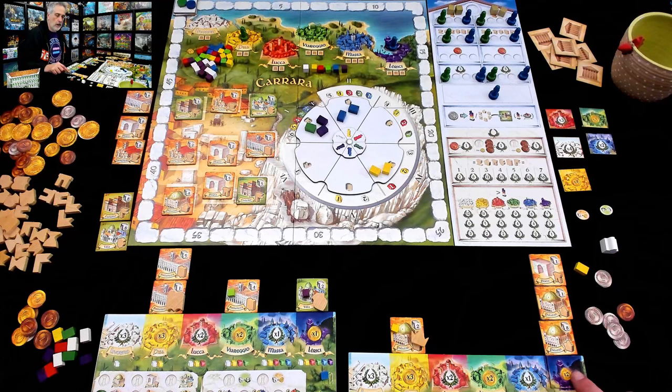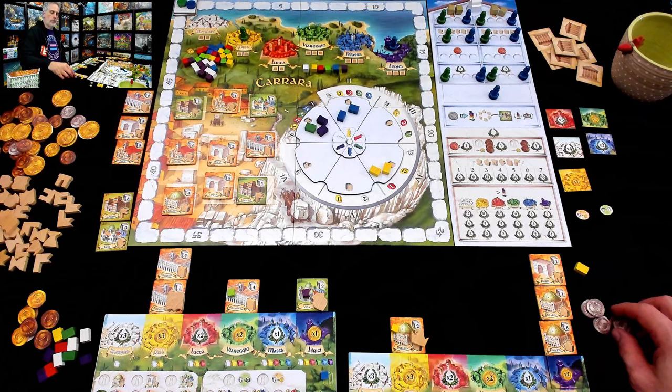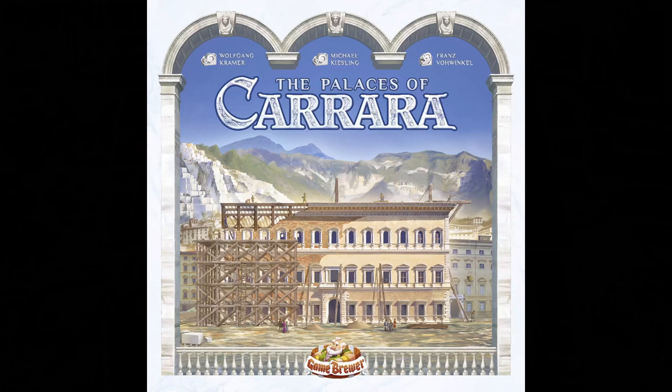Jen triggered a scoring, I scored on my turn, and now we are back to Jen. There's no more free money for having the nobles coming out. Jen now needs to start building again. I'm not quite sure what she's going to do, but I think I'm going to stop right there — that should give you a pretty good idea of the basics of Palaces of Carrara, second edition. If you'd like to hear some final thoughts, you can hit that I in the top right corner or follow the show notes.